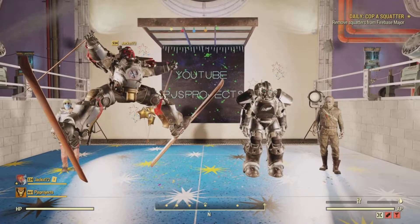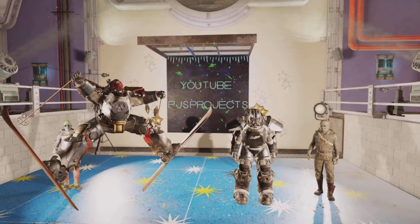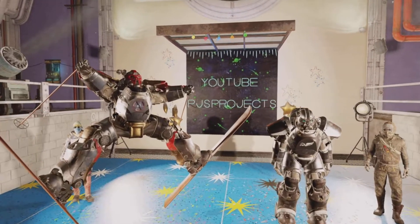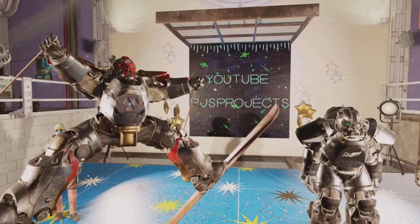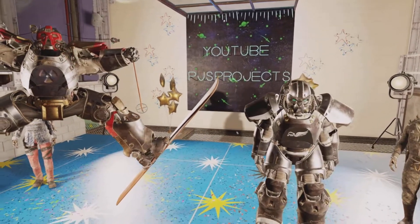Want a tank of a power armor? The T-65 fits the build perfectly — it's highly regarded as probably the very best one in the game. This one is generally tougher than Strangler Heart, tougher than X-01. It is a decent power armor, and if you haven't got this I really would snap these plans up.